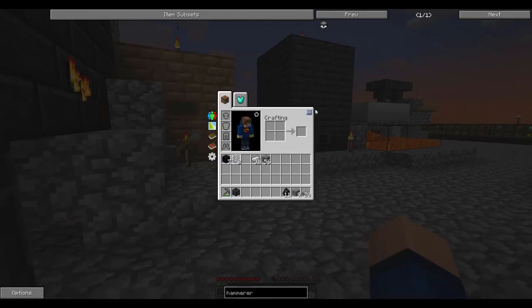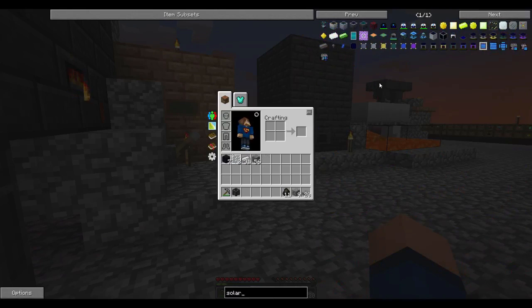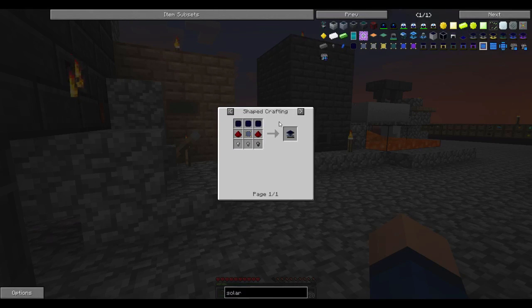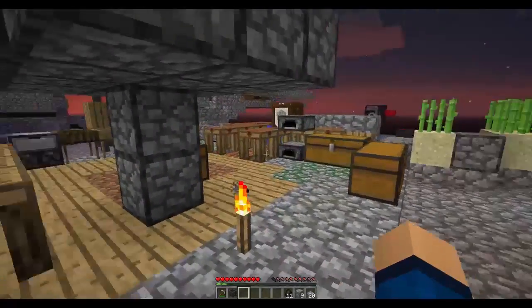Actually we can look at solar panels. The leadstone solar panel generates one RF per tick — straight up garbage, but it's a fifth of a survivalist generator, which isn't bad. The recipe is two redstone, a couple of sterling nuggets, and glass pane. The voltic cells are just iron nuggets, electrum, and glass pane. It's lead nuggets and iron — not a hard thing to do. Redstone is really the only thing I need to grind out.